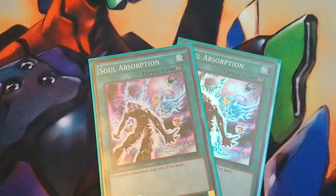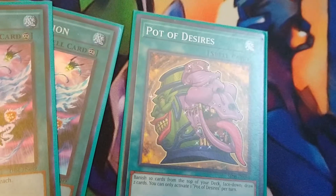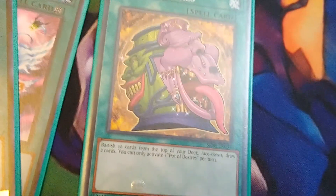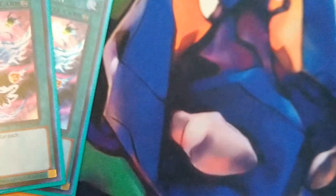Soul Absorption — two of it. Continuous spell. Basically this makes you immortal, in a sense. If you're banishing as much as this deck really is supposed to, this will pretty much make you immortal. If you have one of these active and you activate a Pot of Desires, that's like 5,000 life points — 500 times 10. I'm terrible at math, I've said that three times now. And if you keep banishing from Necroface, you're going to get a lot of life points.